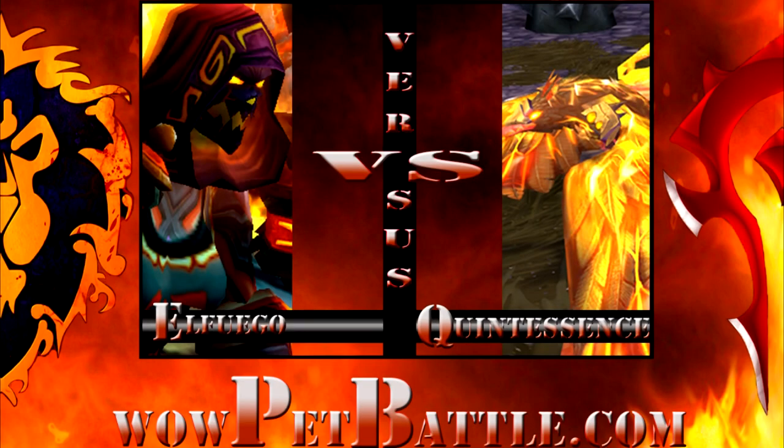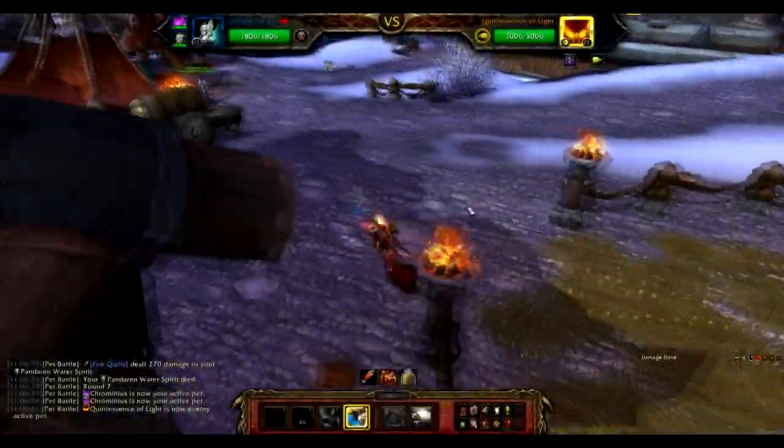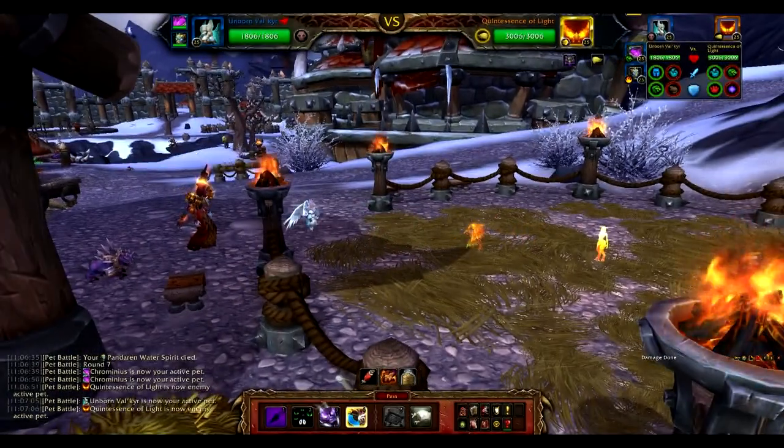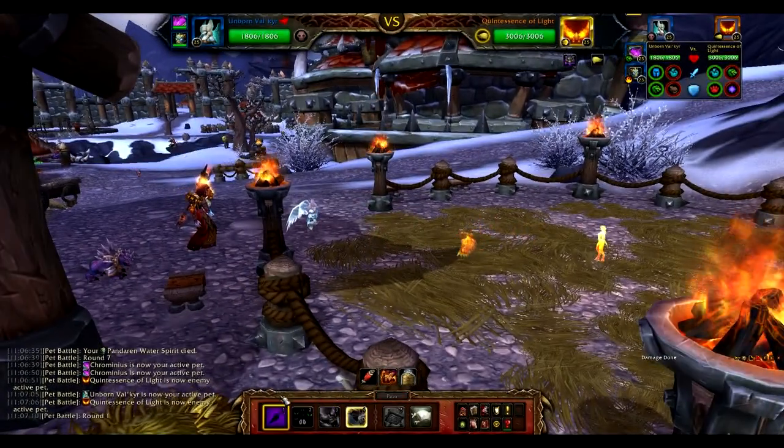Welcome back. Isofuego here for WildPetBattle.com, continuing our W.O.D. showcase. Up next, it's Quintessence of Light. So grab your Unborn Val'kyr and let's get to work.